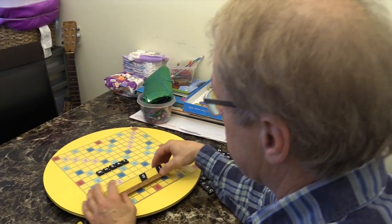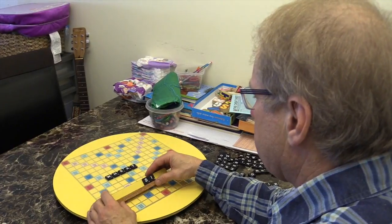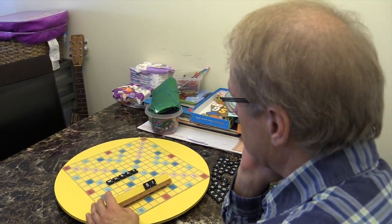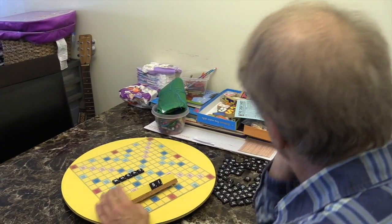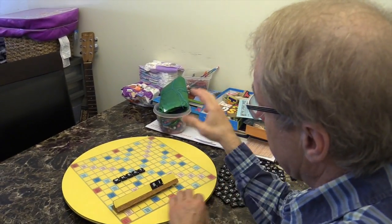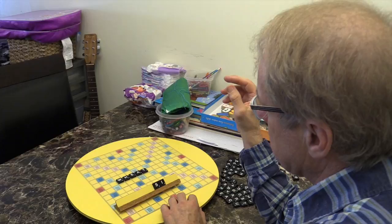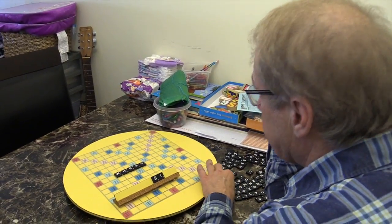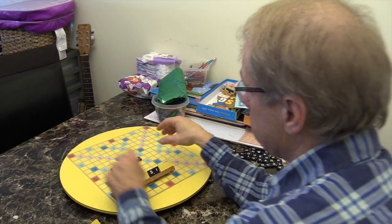The best play would be to use all seven letters and make a word that gives you a 50-point bonus. The main strategy in Scrabble is that you want to get this bonus play.